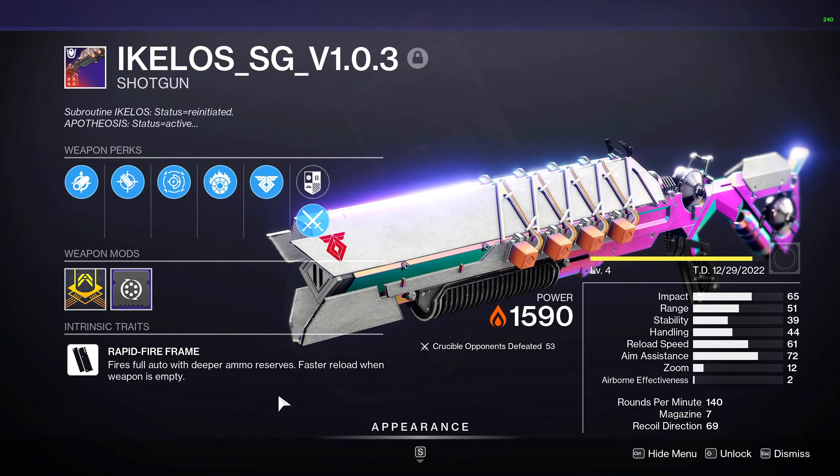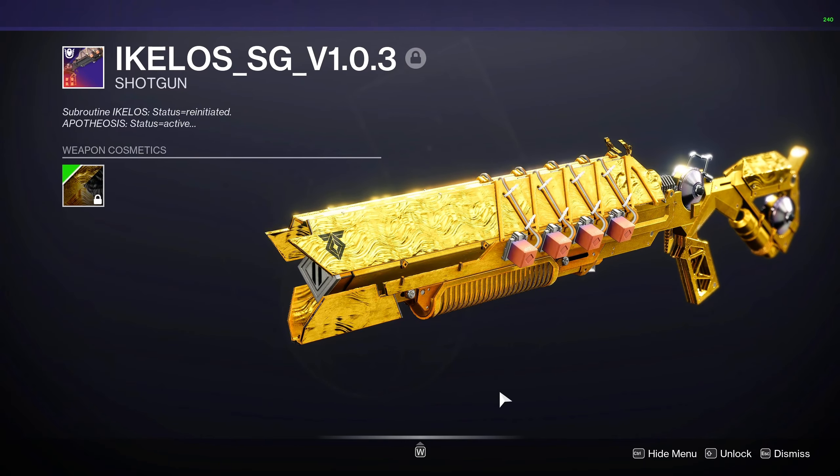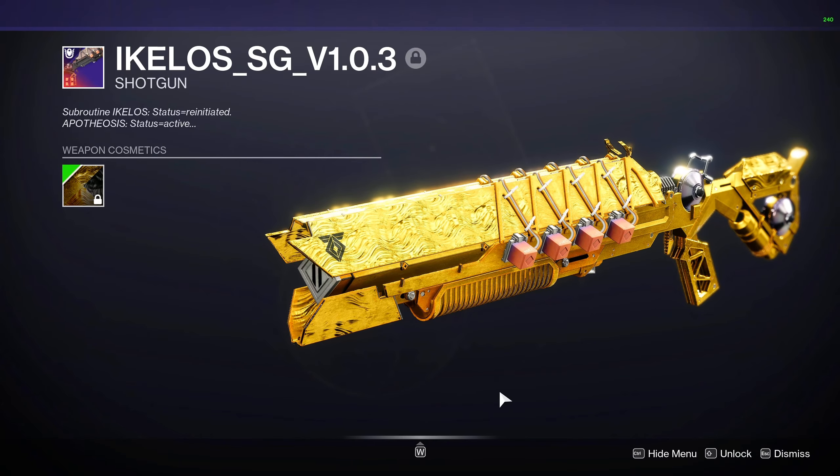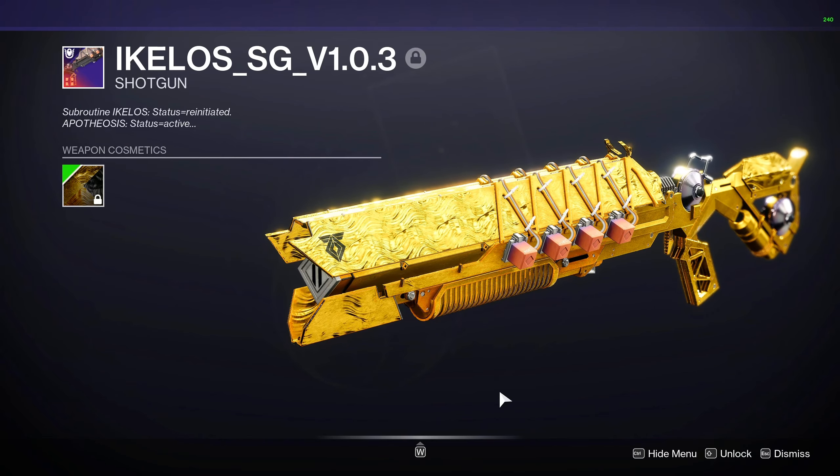I need to use it a little bit more before I decide, but I am like two seconds away from throwing this trials memento on there because I think it looks cool. It's kind of like a block of cheese, but who doesn't like a block of cheese?